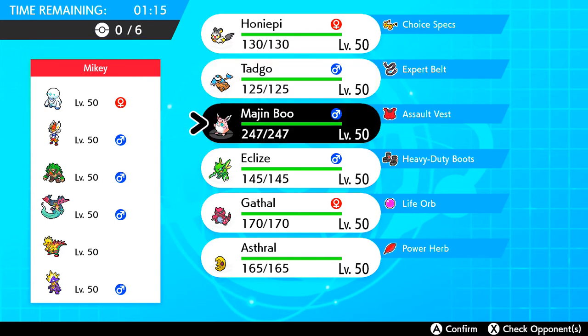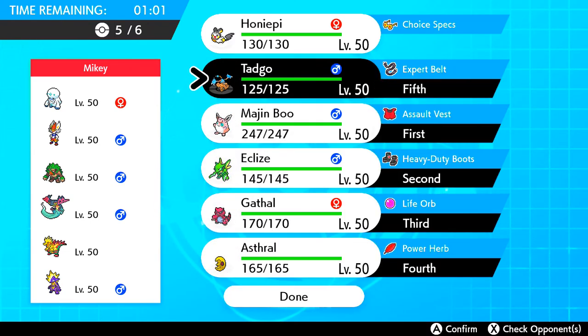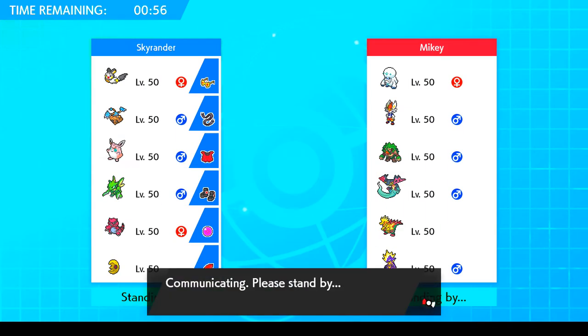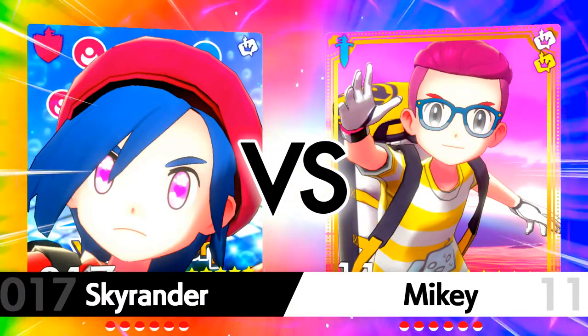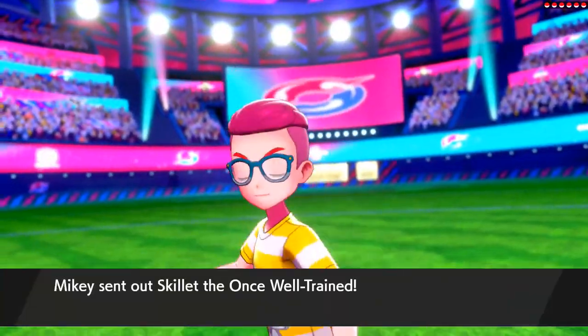I don't see — could Darmanitan beat Majin Boo? Usually I'd go Scoff, U-turn right. I think every lead he has is beaten by Wiggletuff if I'm very lucky, minus maybe the Toxtricity which I don't necessarily switch into all that well. I have Krookodile that I believe can punish him and force him out, but that's not a switch I want to go for. Anyway, good luck, have fun.